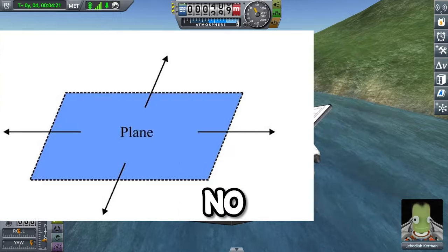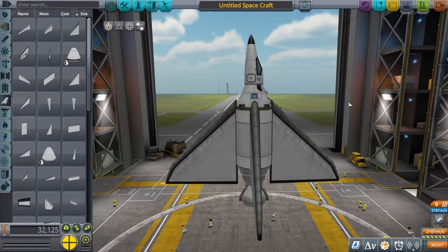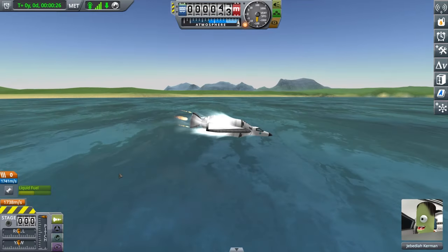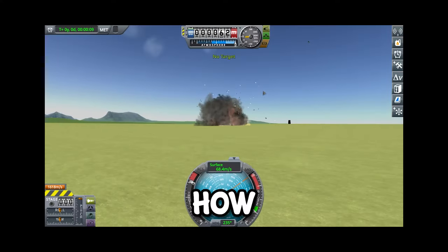Let's first make a simple plane — not that type of plane, an airplane. Just make a rocket and add some wings. It's working. It's going down. Go up, towards the sky — other direction. I need more wings. What? More wings is less flight? How does that make sense?